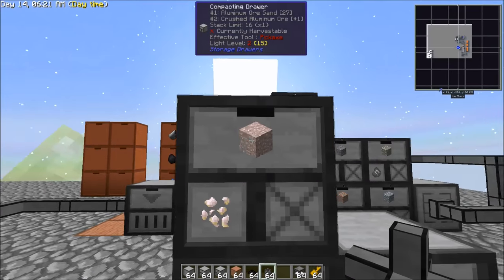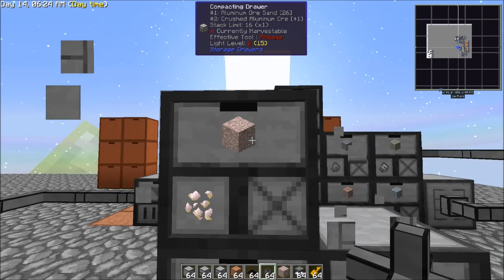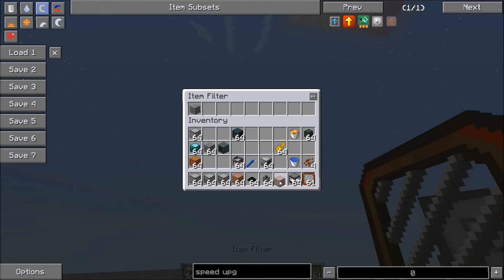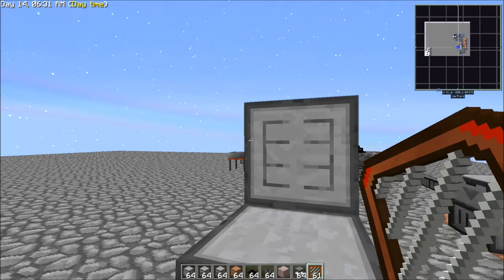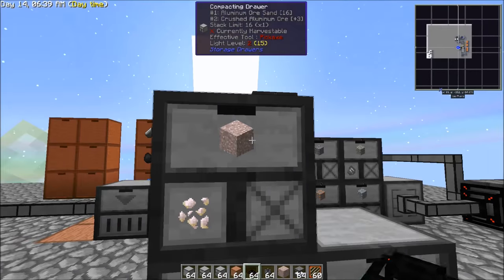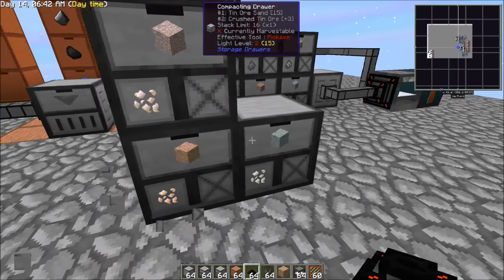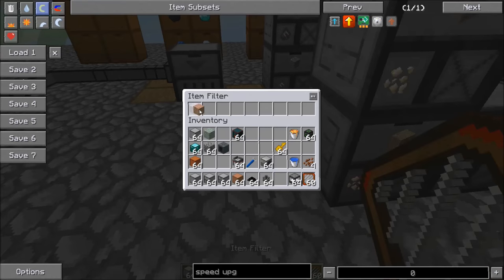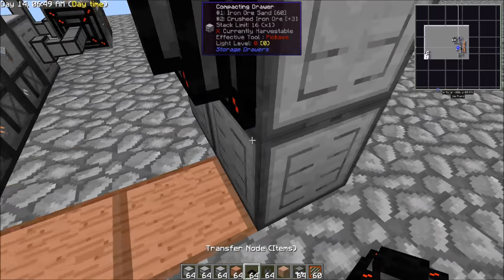Then what we would do is we would do the same thing as we did last time — grab some of this and set up filters. So in this case we want this set up as our filter. Then for iron we would set up right back here.